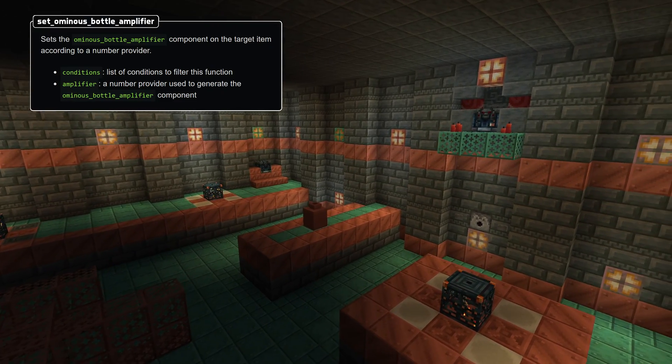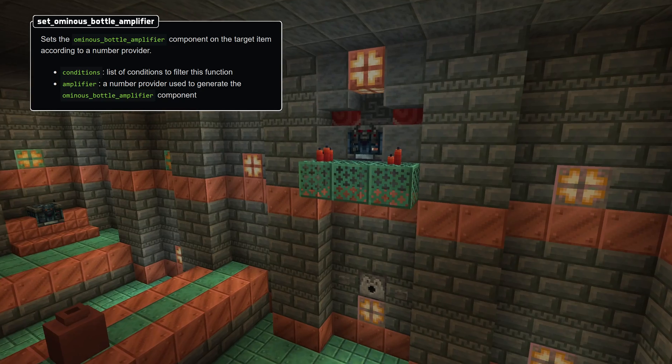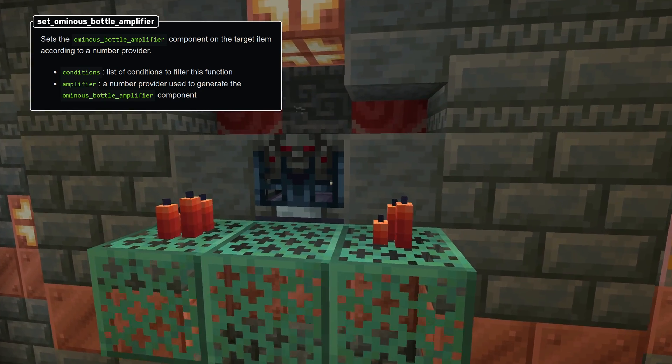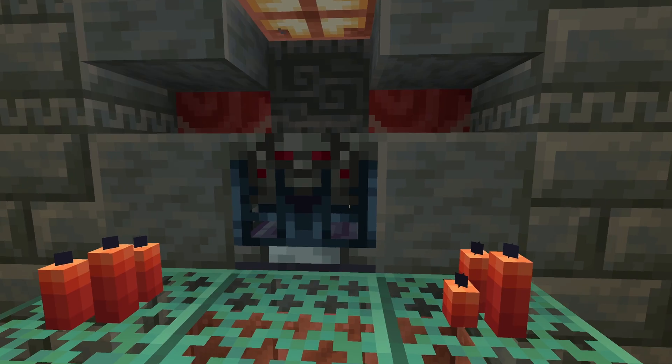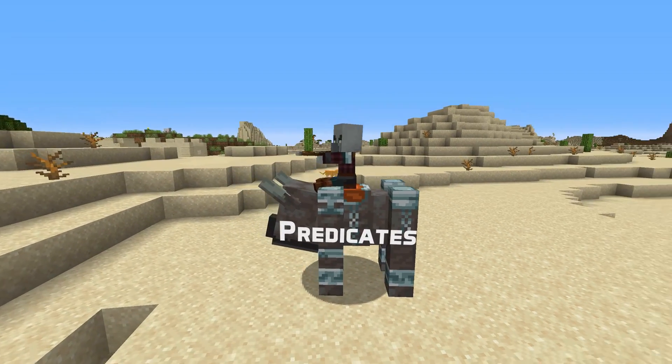There's a new function called set_ominous_bottle_amplifier. This sets the OminousBottleAmplifier component based on a number provider in the amplifier field. As with other functions, you can also specify a conditions list.